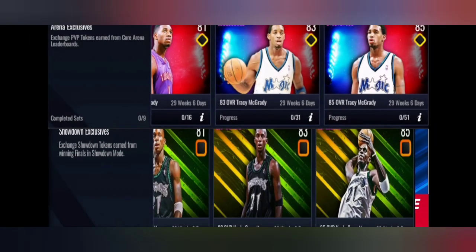Next we have Kevin Garnett and TMac — they're all 85 overalls. Stephen Curry is a finesse type, TMac is strategic, and KG is a power type. Something different about showdown actually that not many people have noticed is the exchange showdown tokens earned from winning finals in showdown mode.